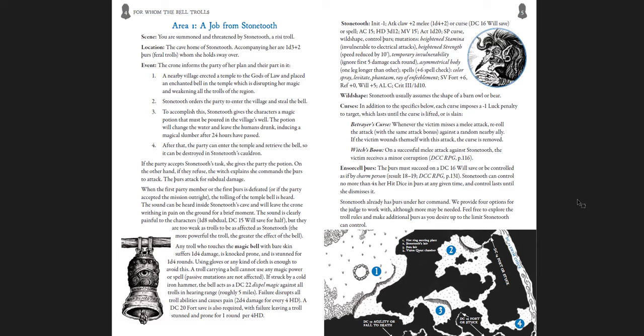The goal is to sneak into a human town, steal their bell, and bring it back to a troll witch — but it doesn't go as simply as that. The occupations and items that trolls have are really funny. You get a job from Stonetooth. The layout has scenes, locations, and events, then creatures and what they do. It's fairly linear — you start in this scene, go to the next — but when you get to the town it opens wide up with lots of locations and things to roll. It begins the same way and probably ends the same way unless everybody dies.